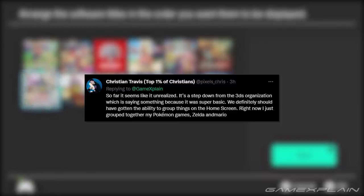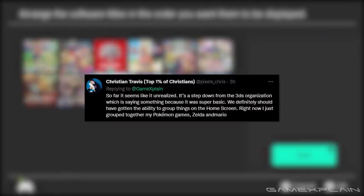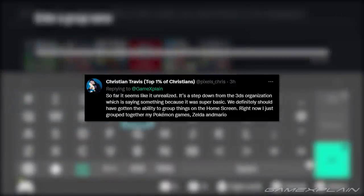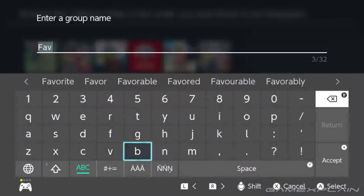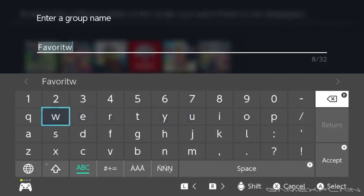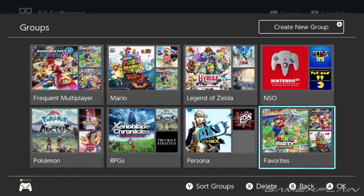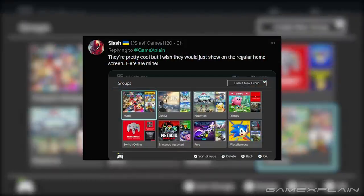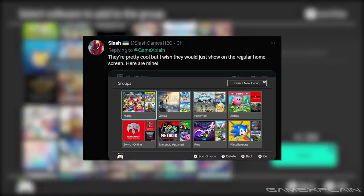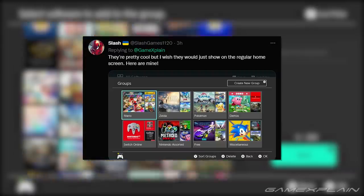Next up from Chris and Travis saying: so far it seems unrealized — it's a step down from the 3DS organization, which is saying something because that was super basic. We definitely should have gotten the ability to group things on the home screen. Right now I just grouped together my Pokemon games, Zelda, and Mario. And yeah, if you're not looking to use it as a proper tag system, maybe because you don't have a lot of games or don't want that level of organization, then the folder system from the 3DS would be the better option. Next from Slash Games, saying: they're pretty cool but I wish they'd just show up on the regular home screen. They love having a demos section — which is a smart one I'm probably going to do — plus Nintendo assorted, free, and miscellaneous.